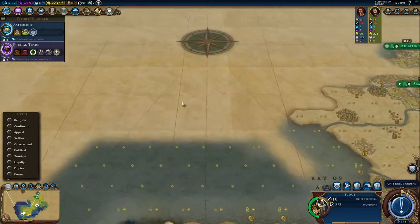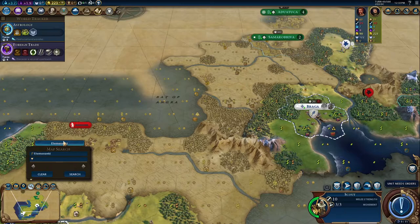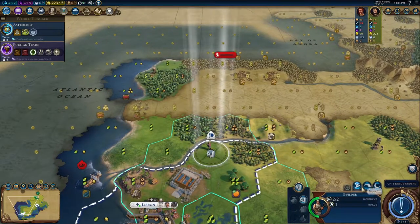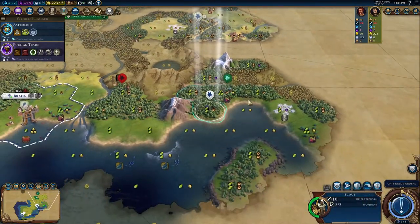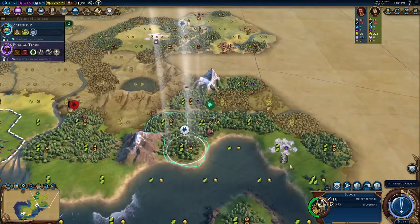Nothing too significant, but it should help us out a bit. Let's see if we can find Etemenanki — see if anyone else is building it. One result, so we are fairly safe. I don't know if anyone else is building it. Maybe Russia, because they have a lot of floodplains with their start.